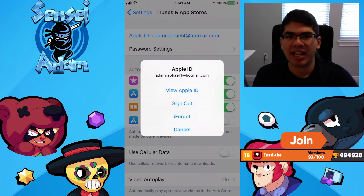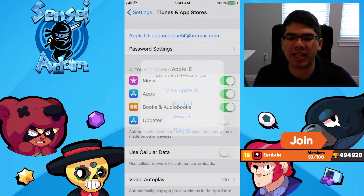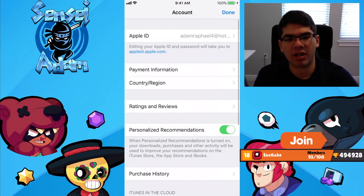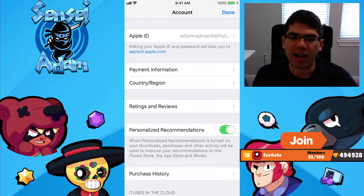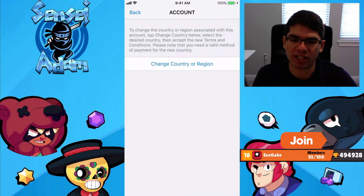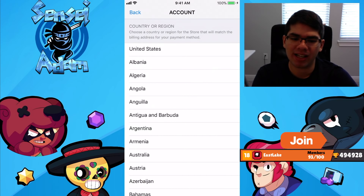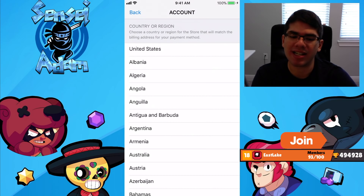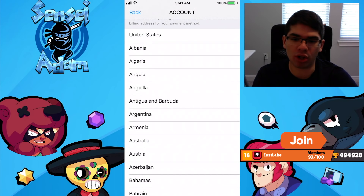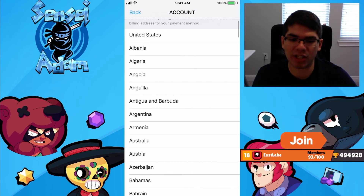Once you click that, it should prompt you to put in your Apple ID password. Once you put your password, you should be greeted with this screen. What you want to do is click Country or Region. Once you do that, you should be going onto this screen which says Change Country or Region. Click that and now put your country. Since I'm in the United States, I'm going to click United States. But if you're in Brazil or the United Kingdom or France, that's what you want to click.